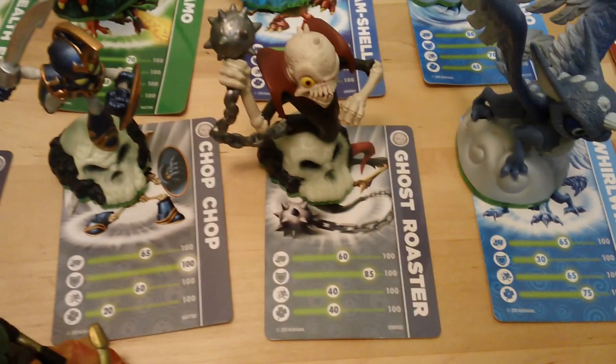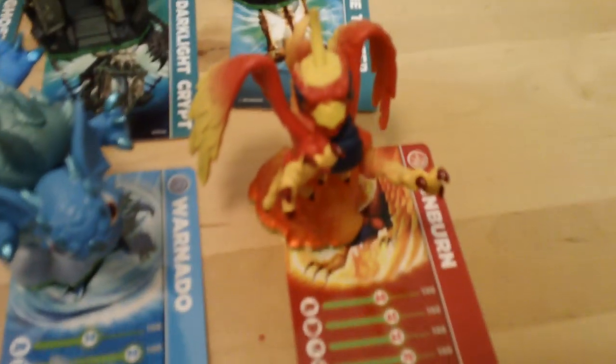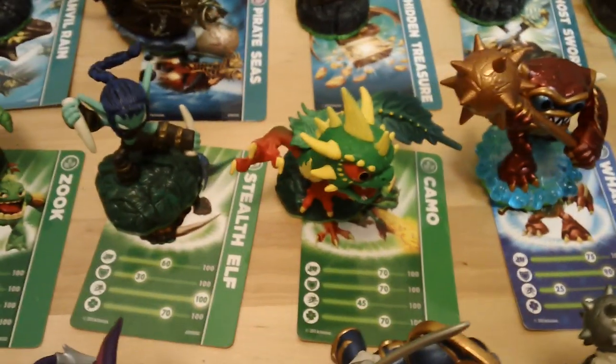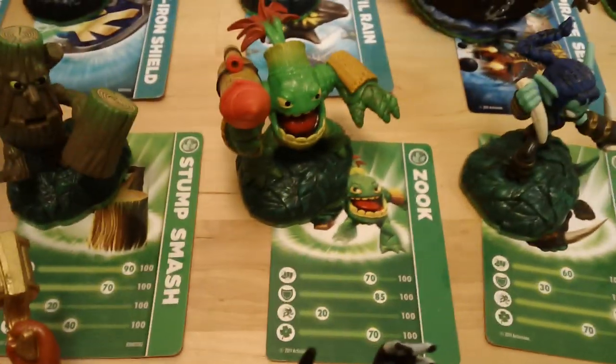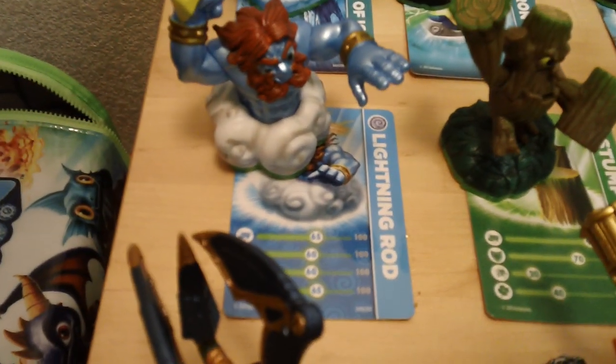Flame Slayer, Ignitor, Gill Grunt, Zap, Slam Bam, Drobot, Trigger Happy, Hex, Cinder — not related to Cinder from Killer Instinct — Chop Chop, Ghost Roaster, Whirlwind, Sonic Boom, Sunburn, Warnado, Wham Shell, Camo, Stealth Elf, Zook, Stump Smash, and Lightning Rod.